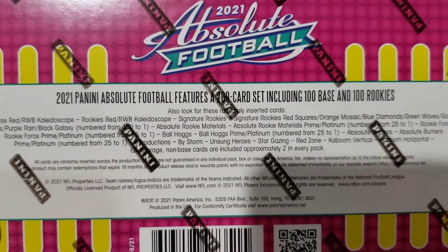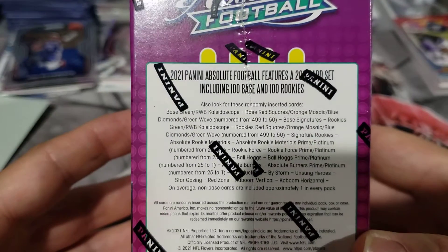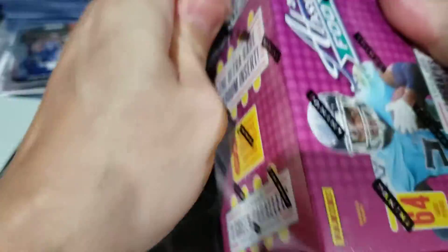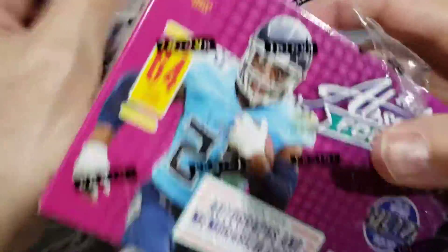You actually get an auto in here. We can pray for a kaboom — those are the odds. We'll go ahead and do the blaster box first. My blaster box got a lot of cards in it. All right, let's get going here and get this done as quick as possible.